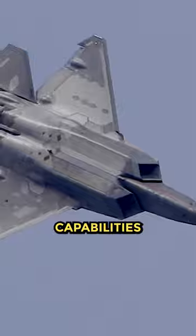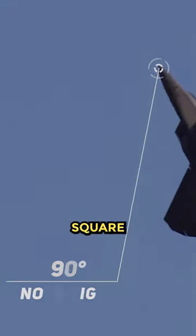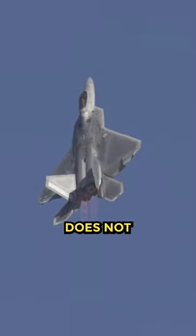In terms of differences, there are several such as layout, stealth capabilities, and engines. The J-20 has circular nozzles while the F-22 has square ones, and the F-22 has thrust vector control which the J-20 currently does not possess.